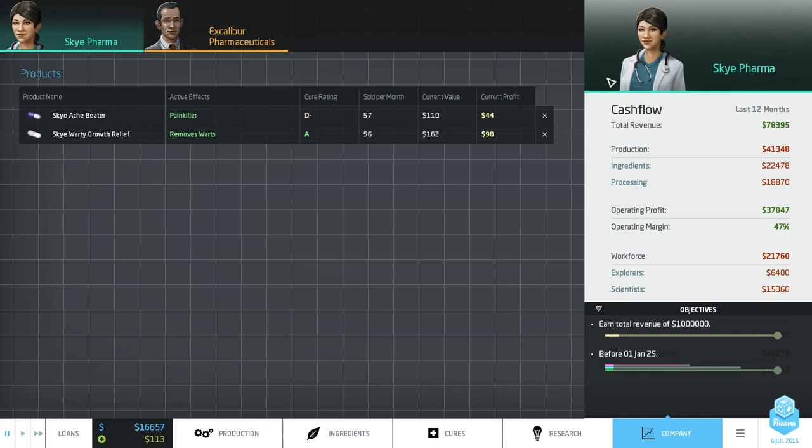While we're here, let's talk about probably the biggest tip I can give you in the game: focus on your objective. The objective in this mission is to earn a total revenue of a million dollars - that's gross revenue. All we're interested in is how many pills we're selling and how much we're selling them for. Profit we don't really care about, only in terms of having enough money to set up new production lines and buy new factory space.